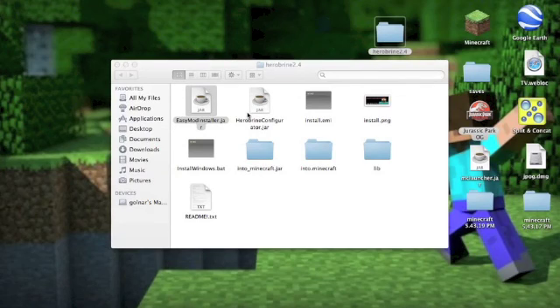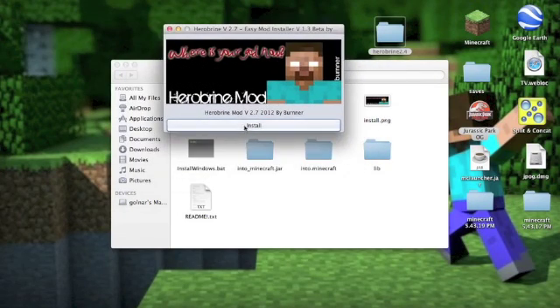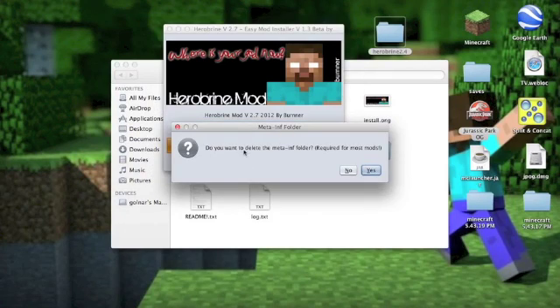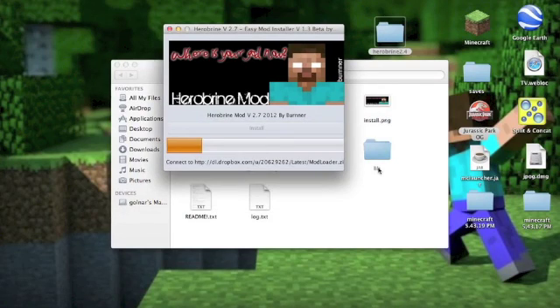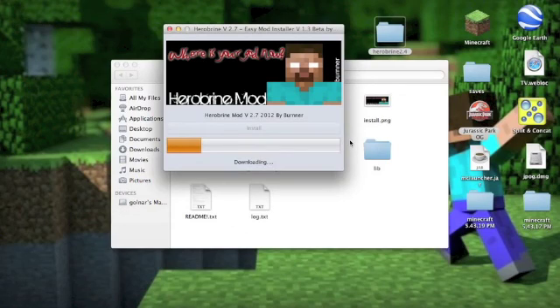Just wait for it to load. Here it is — it says do you want to delete the meta info folder, of course you do. Install Mod Loader — yes. Install Audio Mod — yes. It does all of this for you so it's a lot easier, and then it's finished.